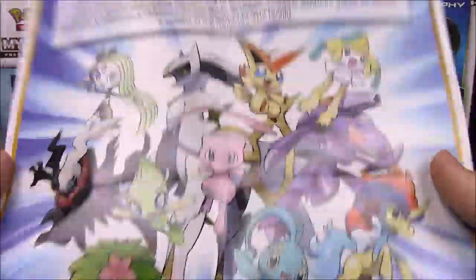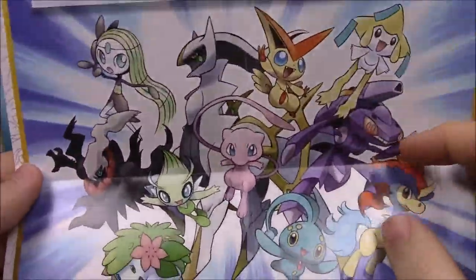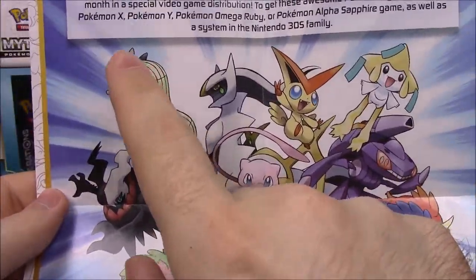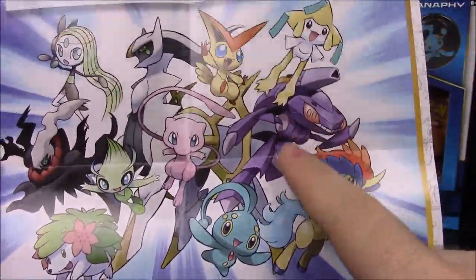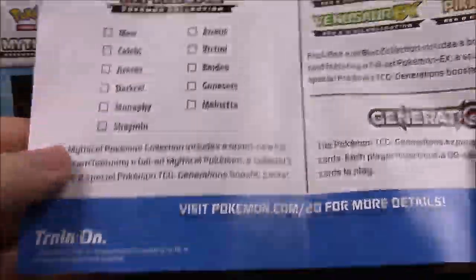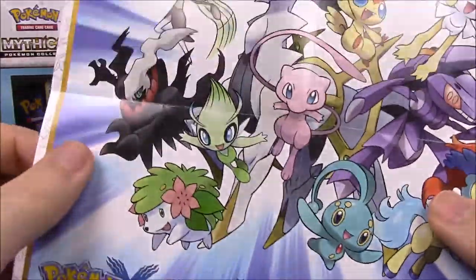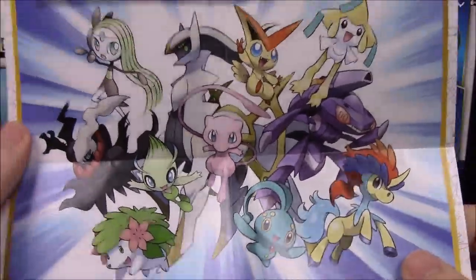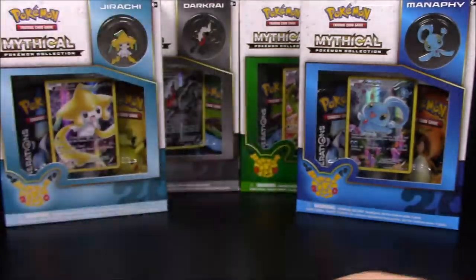And there's a poster of all the mythical ones they're doing in these packs. The only ones that haven't come out yet are Volcanion — or however you say the name — and the insect one. So those are the only two we're still waiting on, but we have all the rest here to open.